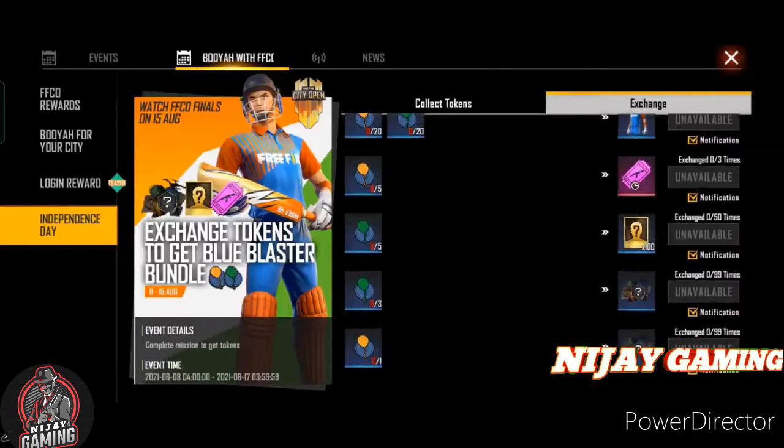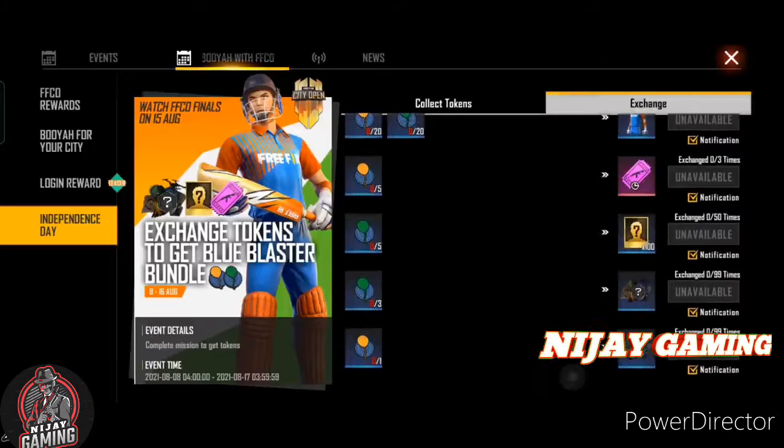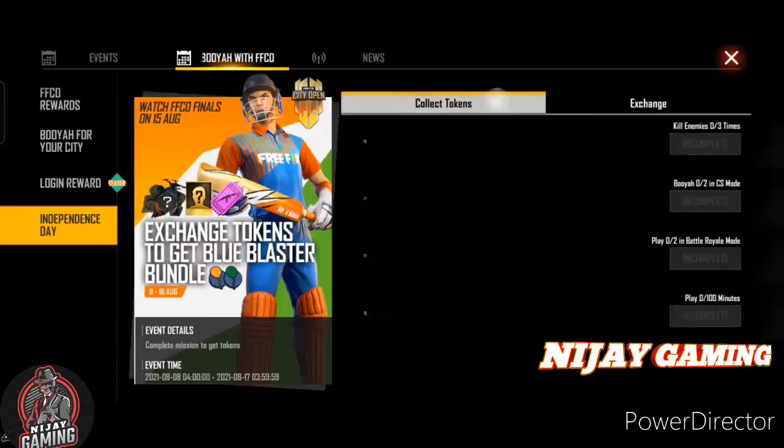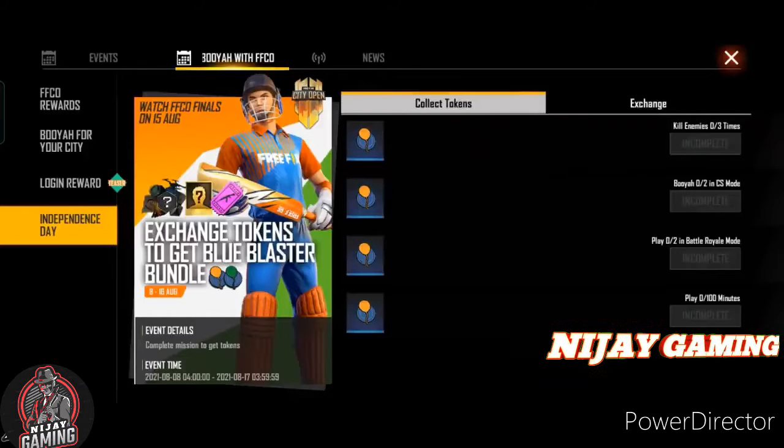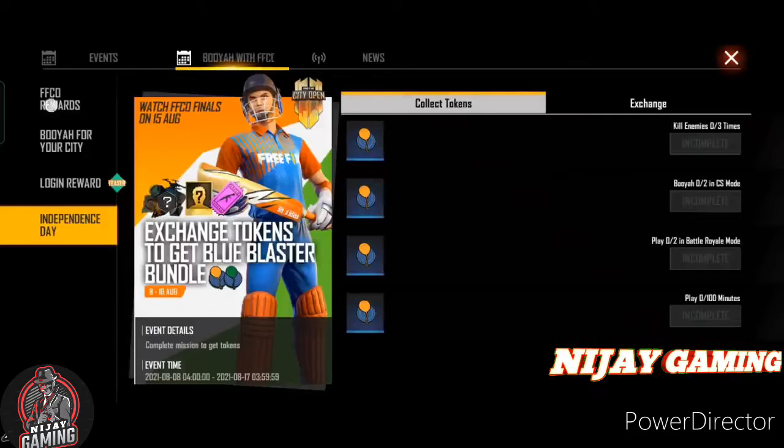The new red token — we will collect it. The new red token is 4 tokens; the new red token is the 5th. Then we can add 20 tokens. The new red token will be free, that is why you won't be able to finish the mission.